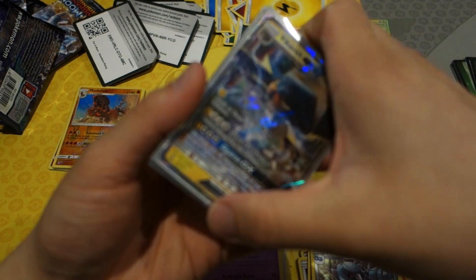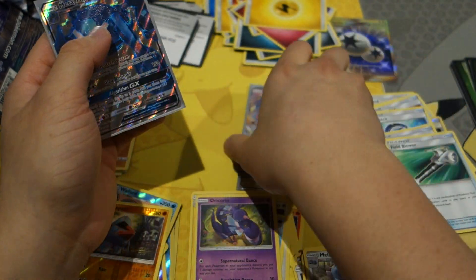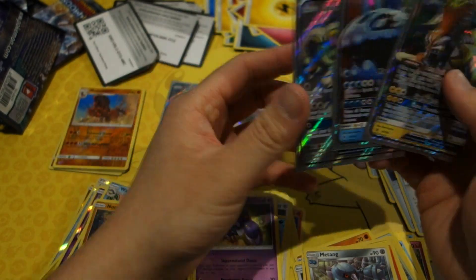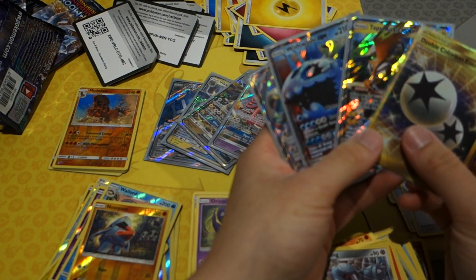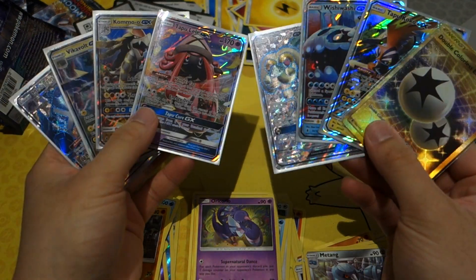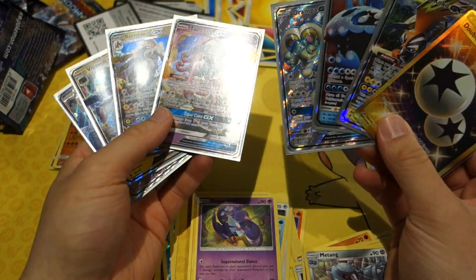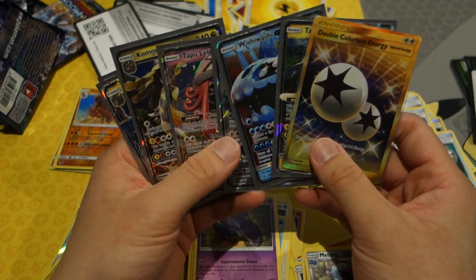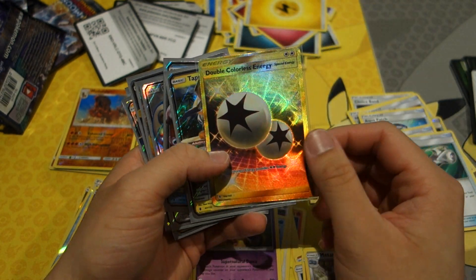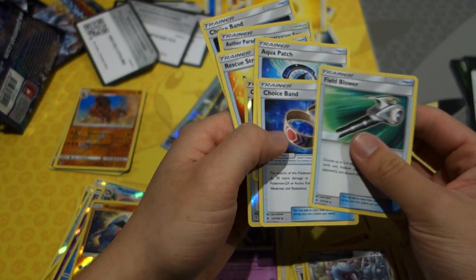As for the GXs in the second part of the booster box: Vikavolt, Kommo-o, Tapu Lele, and a Full Art Metagross. Combined with the first part — eight hits total. That's amazing. Two full arts, one of the best GXs in the set, and the best secret rare — the secret DCE. I can't complain. I have no right to complain whatsoever.